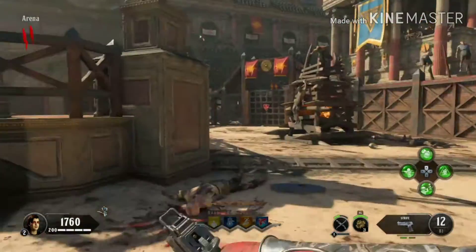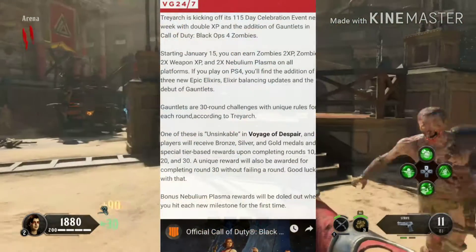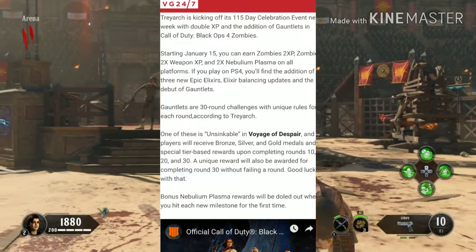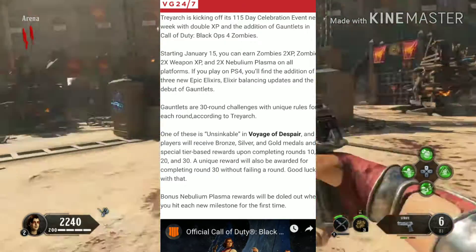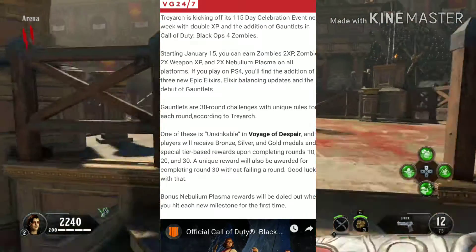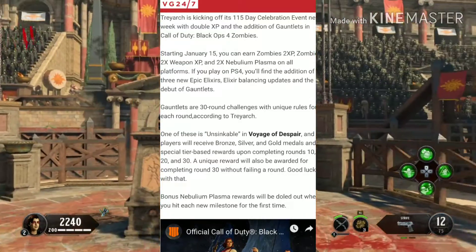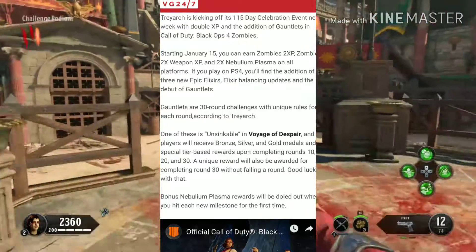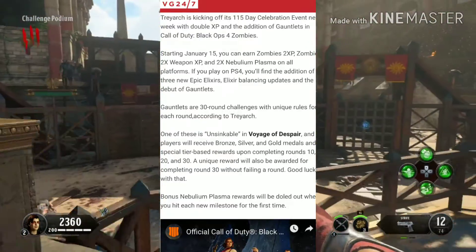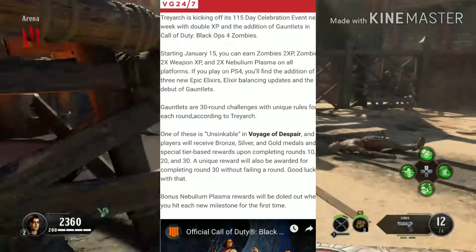Apparently, Treyarch is kicking off a 115 Day Celebration event next week with double XP and the addition of gauntlets in Call of Duty Black Ops 4 Zombies. Starting on January 15th, you can earn Zombies double XP, double weapon XP, and double Nebula Plasma on all platforms. If you play on PS4, you'll find the addition of three new epic elixirs, balancing out the updates in the view of gauntlets.